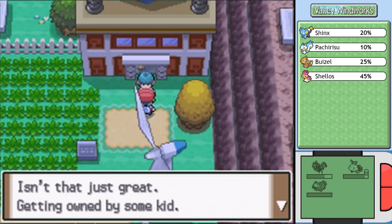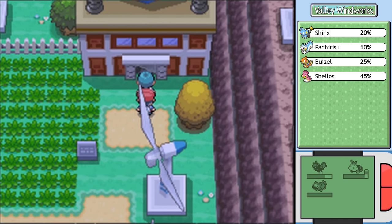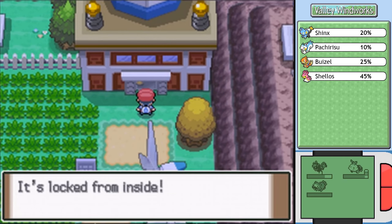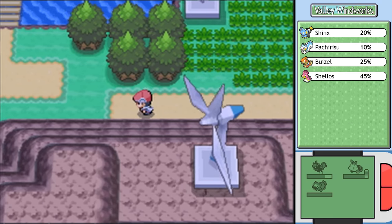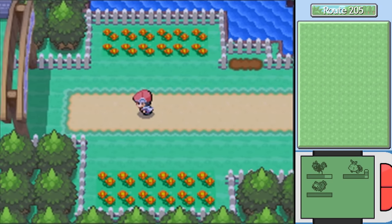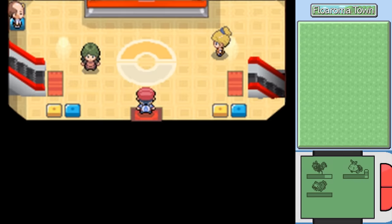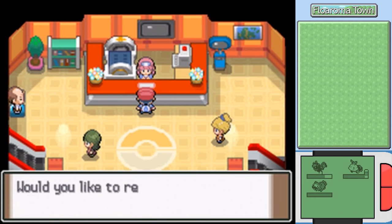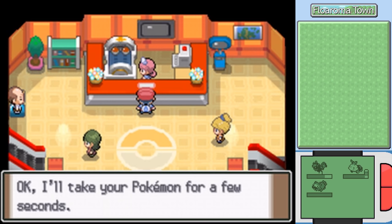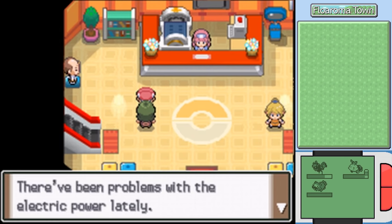Sick burn on your unconscious Pokemon. Getting owned by some kid. The grunt locks himself inside Valley Windworks. I also couldn't do a thing if he just hadn't fought me, but this way I got stronger. We'll head back to Floaroma Town to heal at the Pokemon Center. If you lose a battle, you respawn at the last Pokemon Center you healed at, so doing this when you get to a new town is always a good idea - unless you're a speedrunner, in which case it wastes several thousand frames.